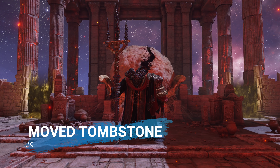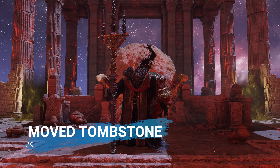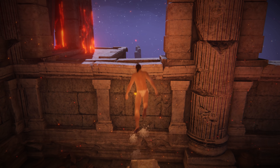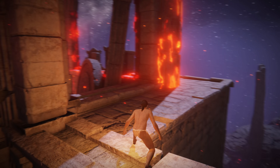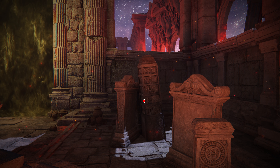Number 9: Moog's Tombstone Cheese. A smaller alteration was also made outside Moog's boss room. These tombstones used to be closer to this ledge, allowing you to get inside Moog's room without passing through the fog gate. But patch 1.03 moved them a bit further back, removing that as an option.